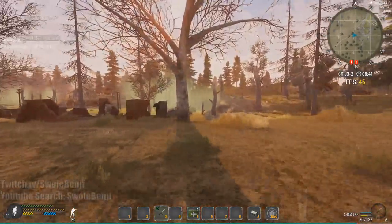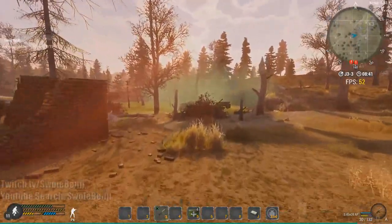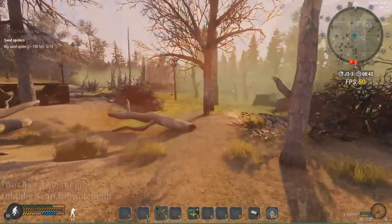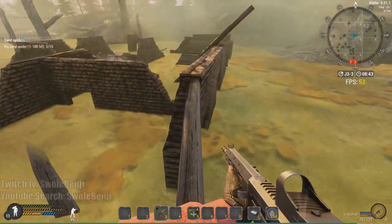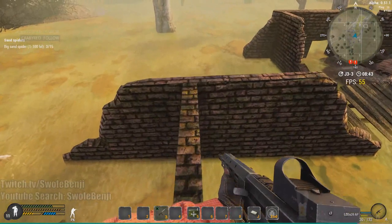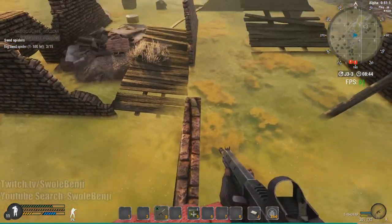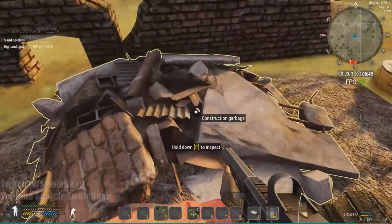You'll have to do a little bit of parkour to get to the chest, but it's very easy — anyone should be able to do it. You can ignore the bugs; they'll just die in the poison. Cross this little narrow walkway, jump across this broken wall, and make sure you don't touch the green stuff because it'll instantly kill you. Then a running jump here to this construction garbage.